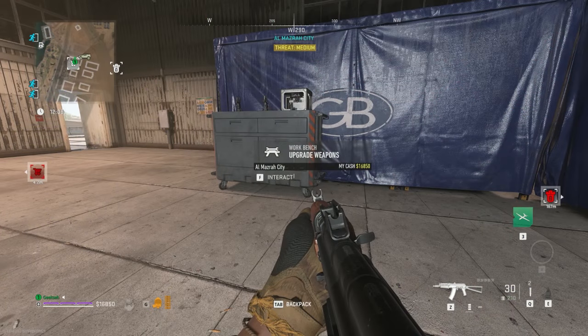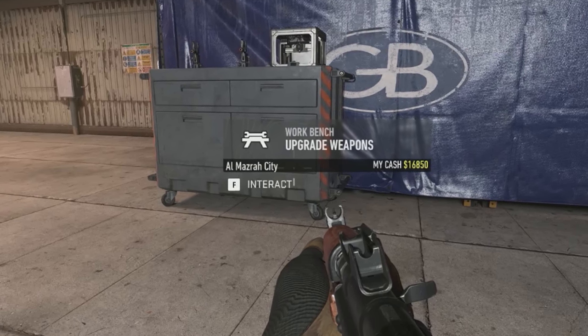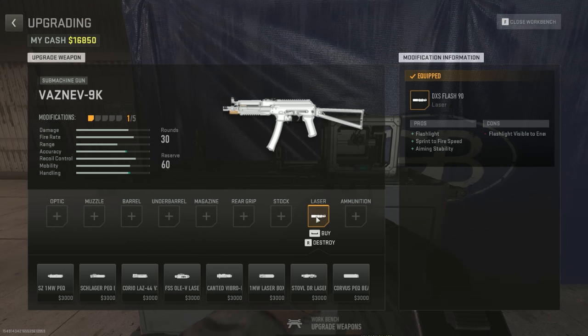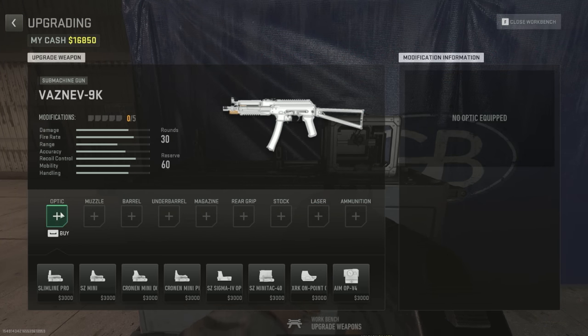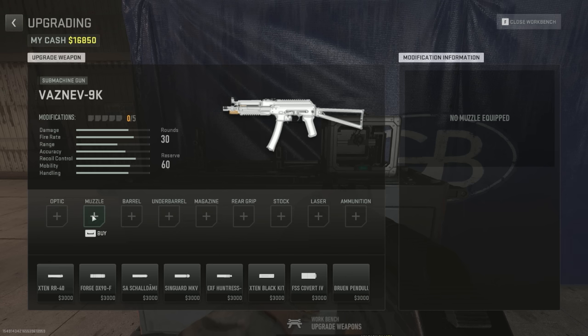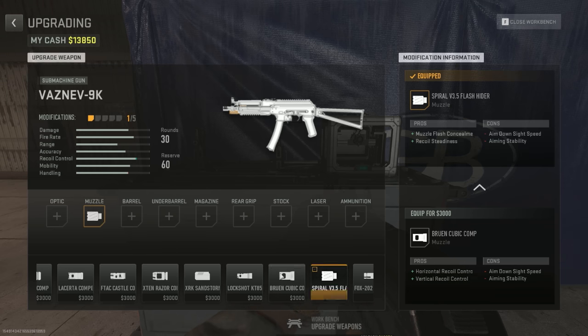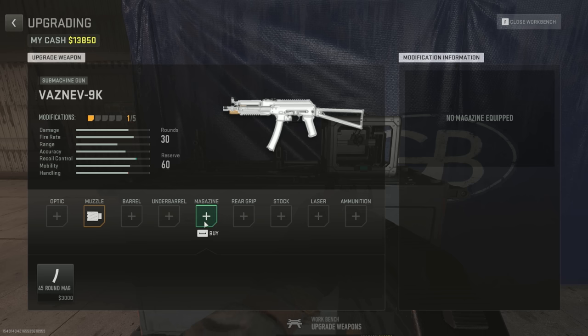The star of the show today is going to be this — the workbench. This thing is a beaut. Here's what you need to know: as long as you have the components or the attachments already unlocked through leveling up certain guns, you'll have them available at the workbench. To go from no mods to all five mods on a gun does cost you fifteen thousand dollars.